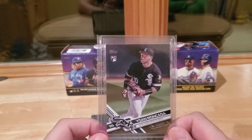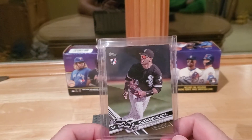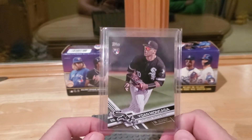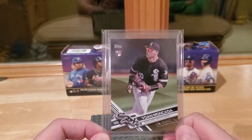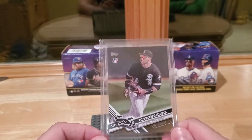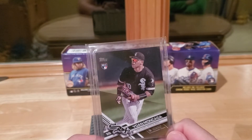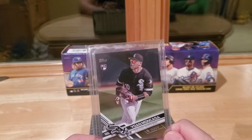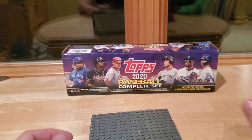Juan Moncada — he's really good, a great defender. He had a bad offensive year and he's getting to the age where he needs to kick it into gear. But he's on a good team. As Twins fans, we're not looking forward to the White Sox over the next few years — they've got Eloy, Robert, Grandal, Abreu, Madrigal, Tim Anderson, and Moncada. That team is loaded.